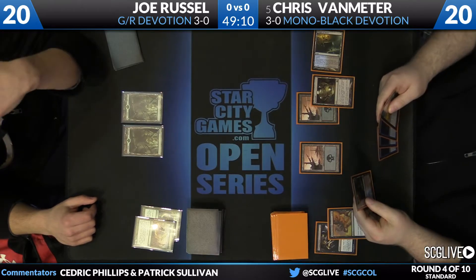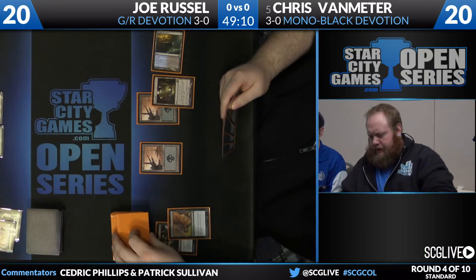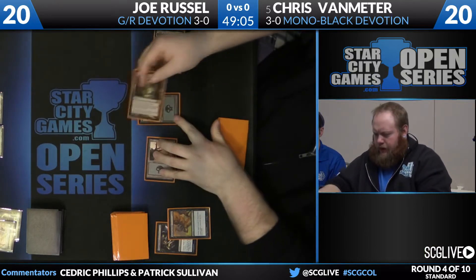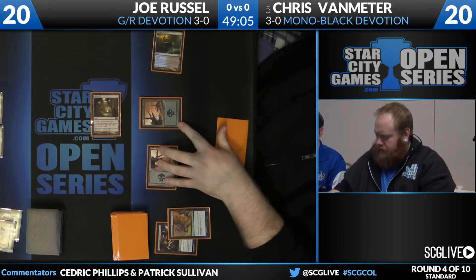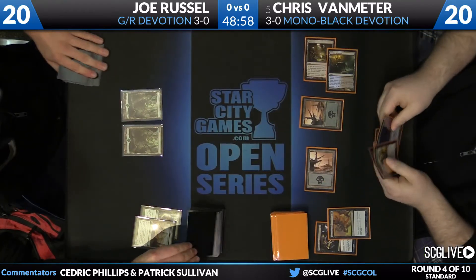Van Meter is going to play Temple of Deceit and take a look at a Temple of Deceit on top of his deck. Looks like on top is the answer. Mutavault, feeling a little frisky, going to come into the red zone. Knock Russell down to 18, and Van Meter's going to pass the turn back.